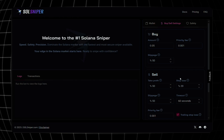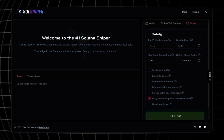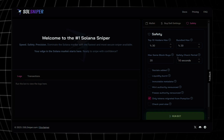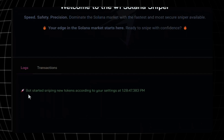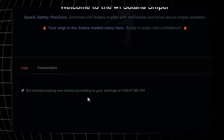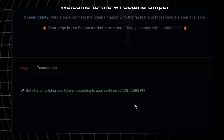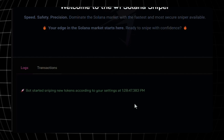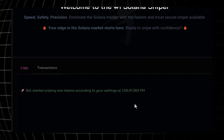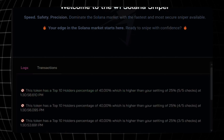At this point we have our funds in the wallet, the SOL is wrapped, we've gone over all the settings for buying and selling, and we've covered all the safety features. Once you have all that intact, it is now time to run the automated bot. We got a message: Bot started sniping new tokens according to your settings. It's doing its thing — it's looking for the best meme coins as they are launching. I'll pause the video and come back when we have some action.